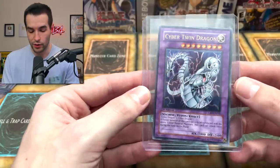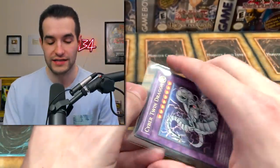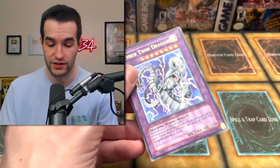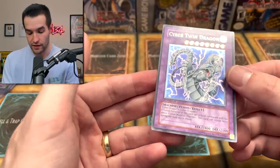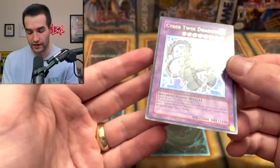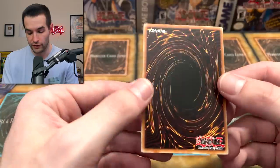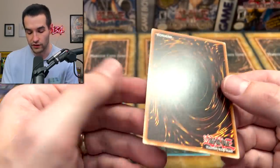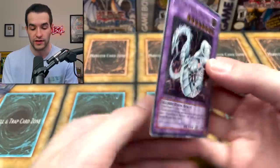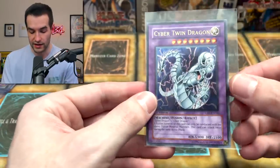Four more cards and these are all bangers. Cyber Twin Dragon - I just bought one of these and one of you guys gave me one in heavy play, so I now have a playset. First edition Cyber Twin has a little whitening up top, which happens a lot when they come out of the pack. The back looks beautiful on this card. There are a couple of dots which seems common with CRV Cyber Dragon cards, but this is very good condition.